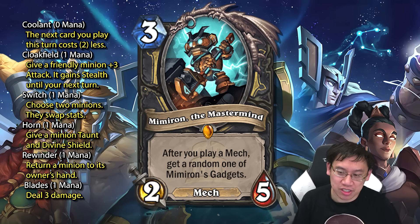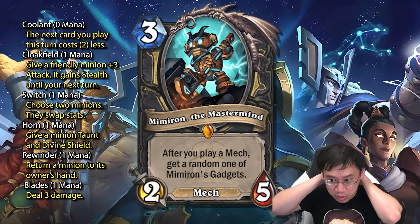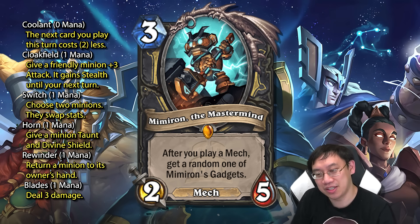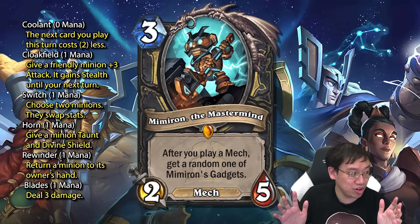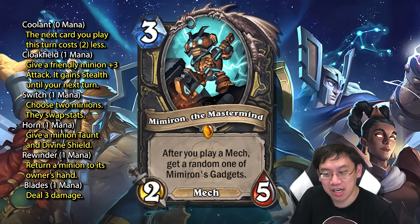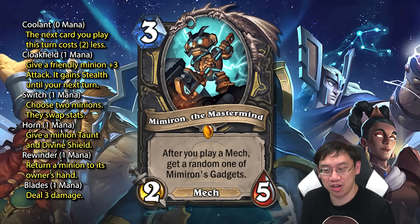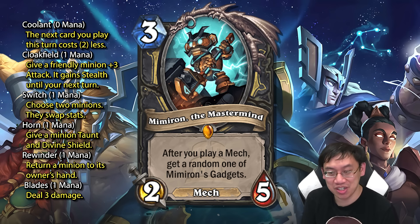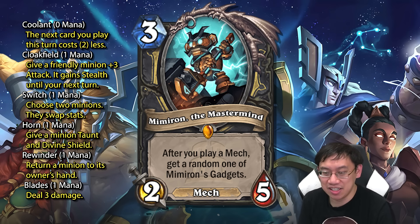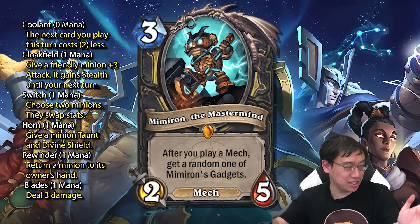Mimiron is clearly really powerful when you look at the gadgets. Not only do you get a three mana two-five, which is a difficult-to-remove five health minion, but every single time you play a mech you get a card - better than draw a card in a tempo deck because these cards are better than actual cards. It seems like there's going to be a tempo mech archetype. There's also the chance you play Mimiron, play a one-cost mech, get Mimiron's Cloak Field, play Cloak Field on Mimiron ensuring a full turn of playing mechs and getting more gadgets. Mimiron the Mastermind is a must-remove, and that sets the stage for all these other mech cards.